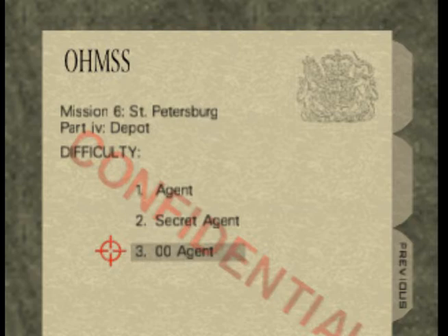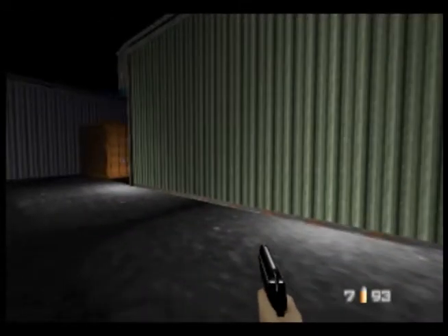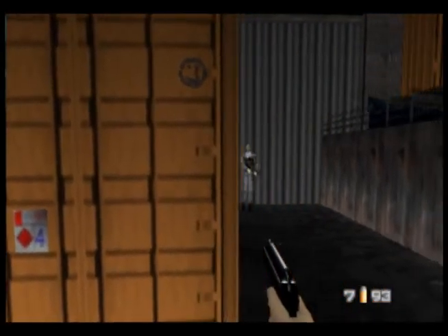Hey guys, this is Shots, and welcome to Let's Play Goldeneye Part 11. We're going to tackle Depot, and with me I've got two special guests who I've never even associated myself with. Introduce yourselves, guests. Hello everybody, Slim Kirby here. And this is ShadowMario41. Roman numerals for the win.